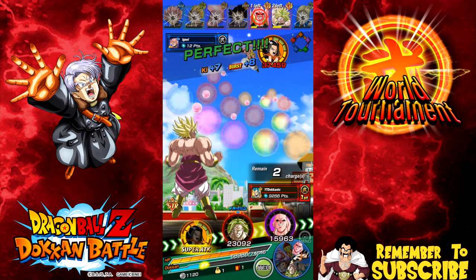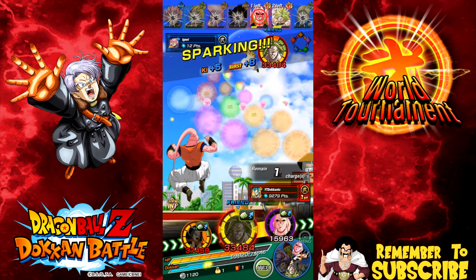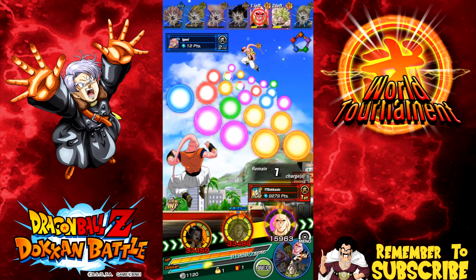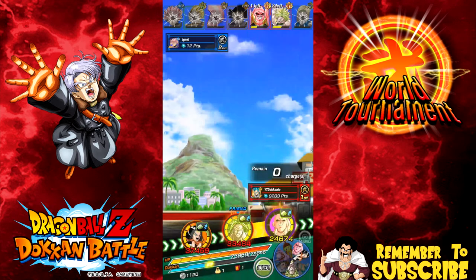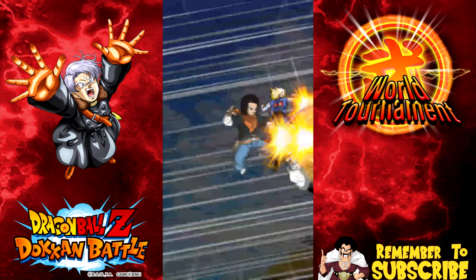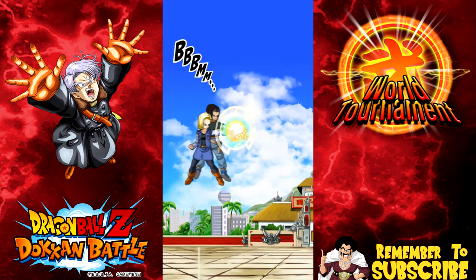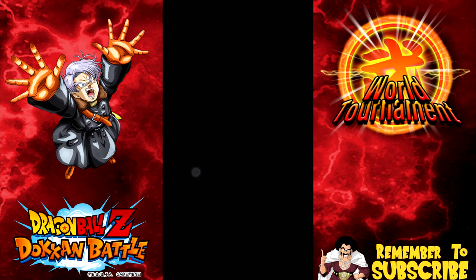No guarantees there, but probably. Now essentially I'm probably not going to be able to — can I get Broly that super attack? Yeah, okay cool. Now Broly's just going to go ahead and play cleanup, and the most orbs for Buhan so that way he heals me. There we go — now I have max health again. And that's essentially the tactic I'm going to use. The next one, the semi-final, I'm going to go and use my Xeno Trunks so I can demonstrate his super attack for you guys.